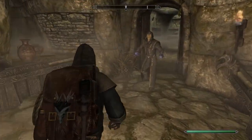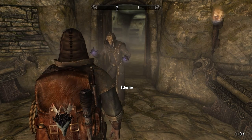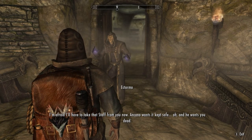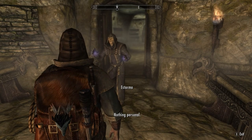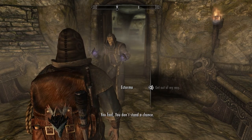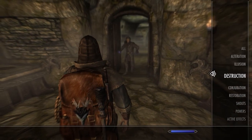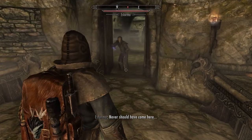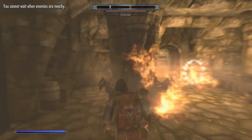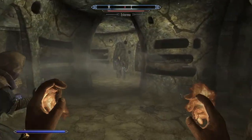On the way out, someone stops us: 'You made it out of there alive? Ancano was right, you are dangerous. I'm afraid I'll have to take that stuff from you now — Ancano wants it kept safe. And he wants you dead. Nothing personal.' Get out of my way, fool — you don't stand a chance. Let's get our magic equipped — two flames, let's go.